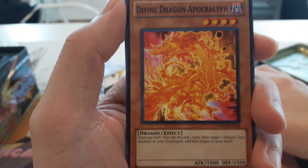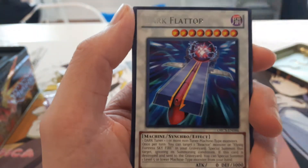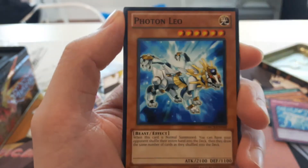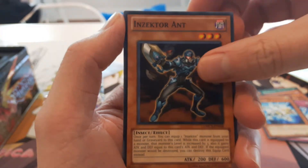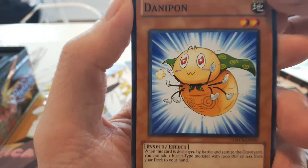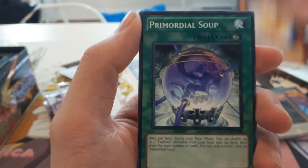Divine Dragon Apokolif. Splash capture. Our rare, we got Dark Flattop! Cool! Photon Leo, Insector Ed, Danny Pawn — wow, he's so cute, eyes are glowing, so cool. Primordial Soup — pretty down to some wonton soup actually.